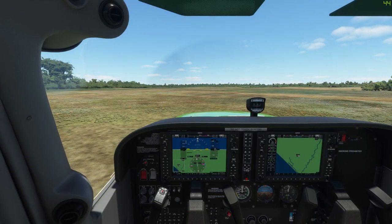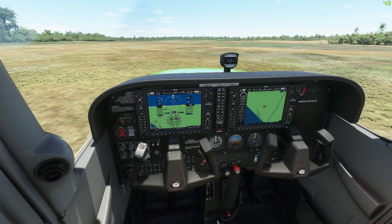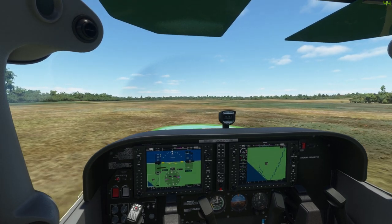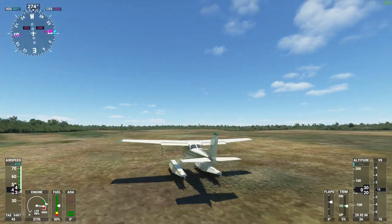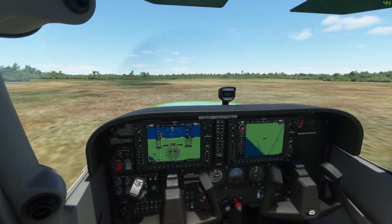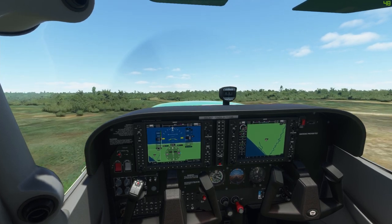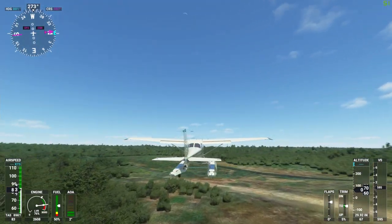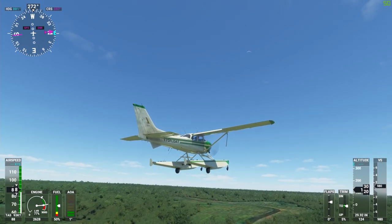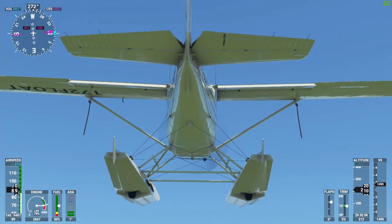Start it up. Going full throttle and brakes off. Flaps at position one, looking good, and I'm at takeoff speed and rotating. We're up. Landing gear is up now. Nice landing gear animation, very smooth.